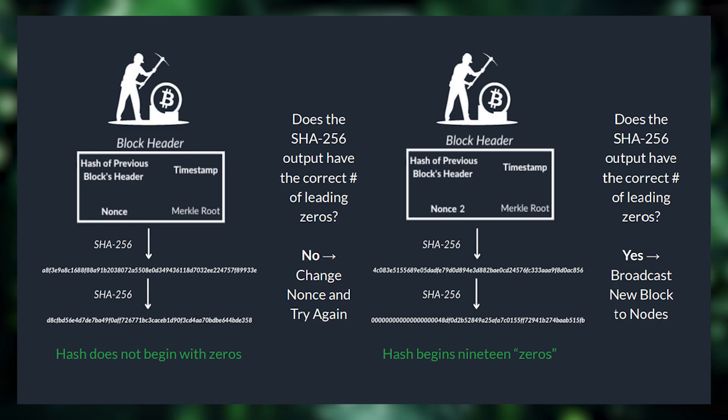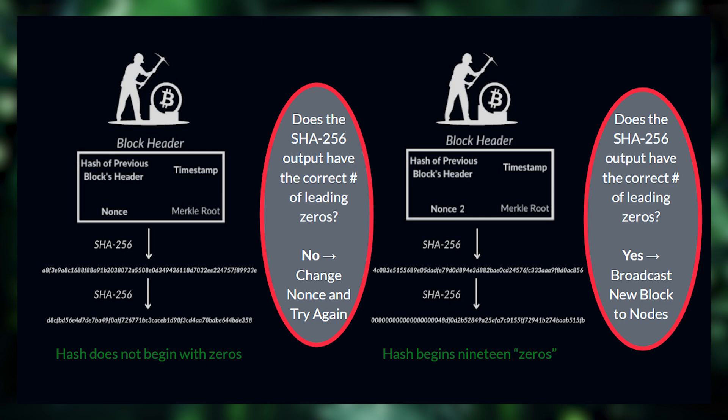At the top of each Bitcoin block, miners include the NONCE, which stands for Number Once. Bitcoin miners continuously change the NONCE, then rerun the SHA-256 hash until the output has the number of leading zeros required by the network.